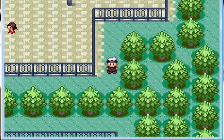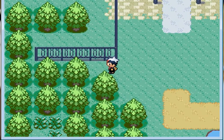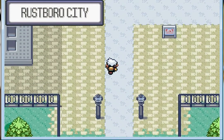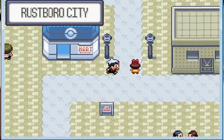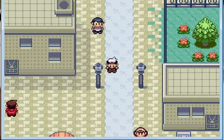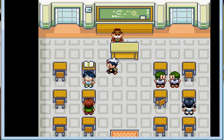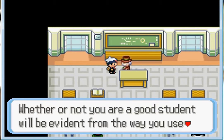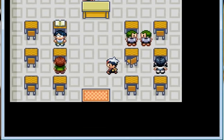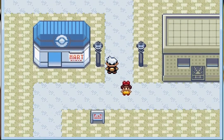There's an item right here — we got an X Defend. Now let's go into Rustboro City. At the Trainer School, that was fast. Thank you for the Quick Claw! I can really use that — it's the first item in the game I've obtained and it's going to be very useful.